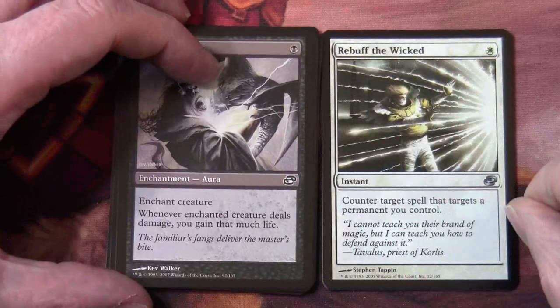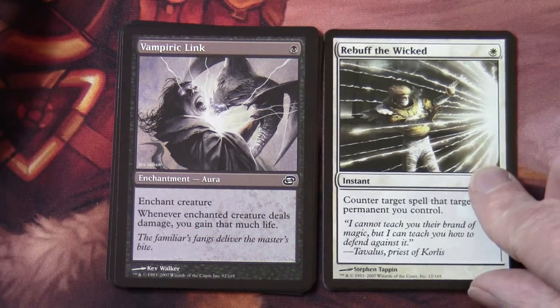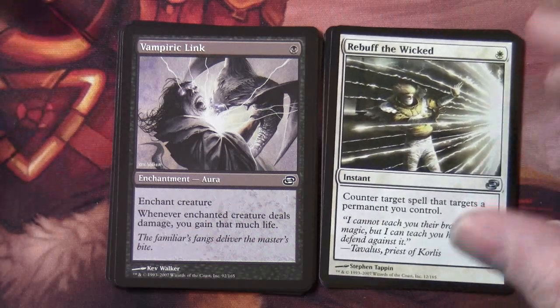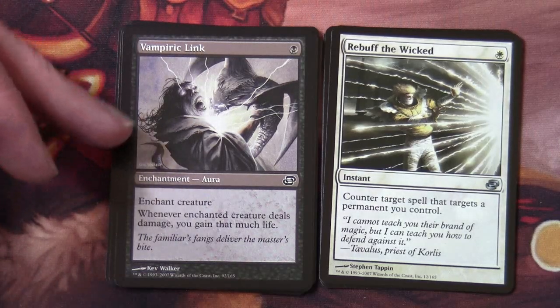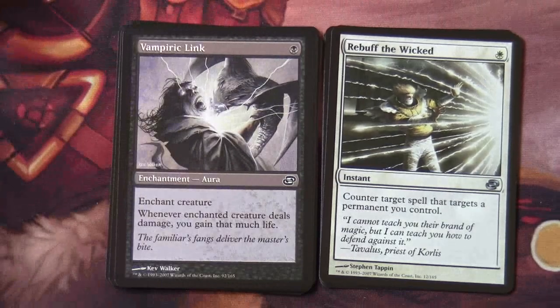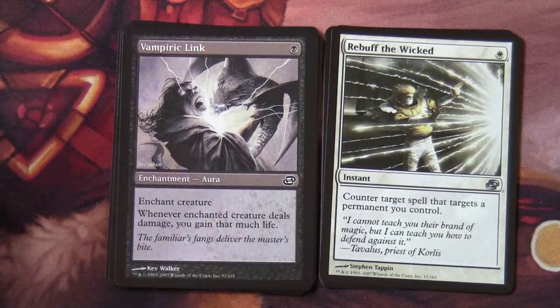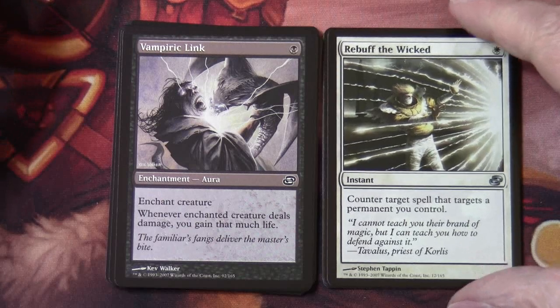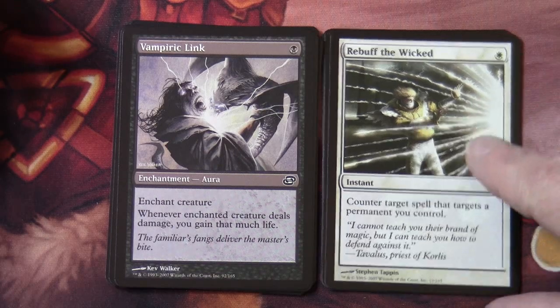Rebuff the Wicked, so we're moving on to uncommons. As I mentioned in the other box opening, even the cards that aren't the time-shifted ones have something unusual about them in terms of where they would normally appear in the color pie — it's just these cards aren't a reprint of an earlier card in a different color.